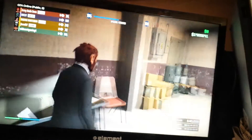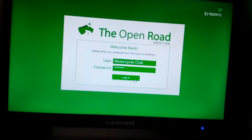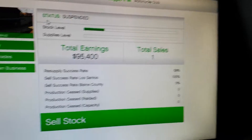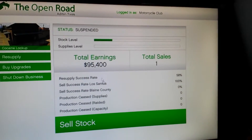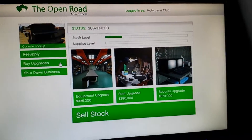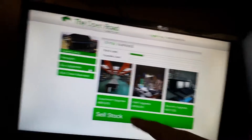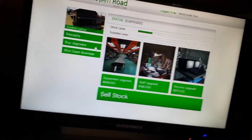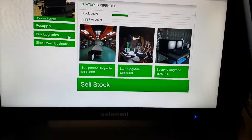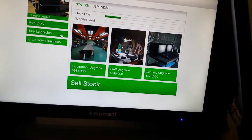I'm gonna go on my laptop and log in to buy the full upgrades. So the most expensive one is the equipment upgrade at $935,000. The staff upgrade is $390,000, and the security upgrade is $570,000.